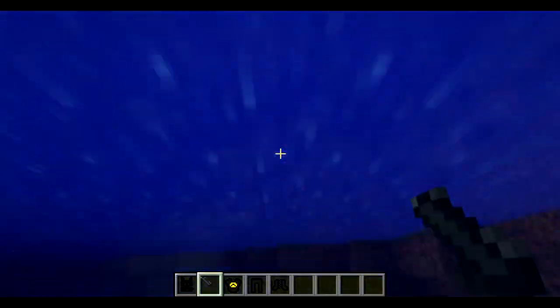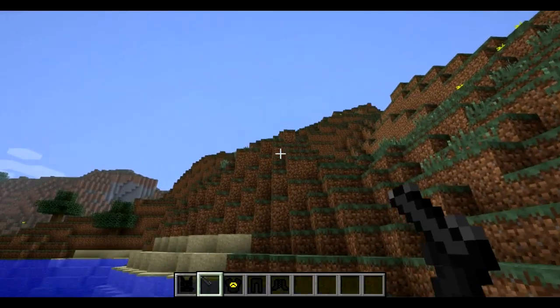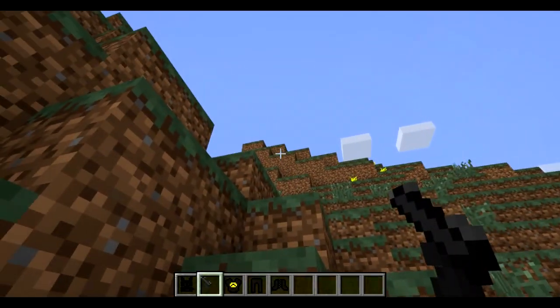Here I'm just going to show you how the grappling hook works. You can just right-click and point it somewhere — there you go.